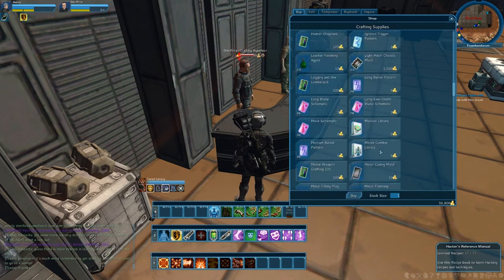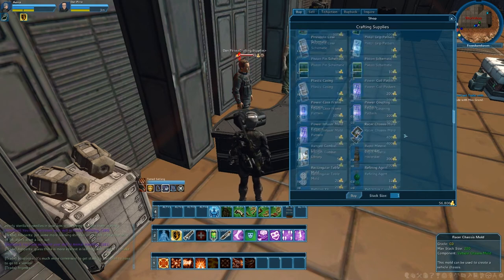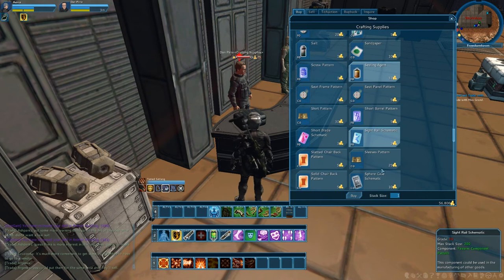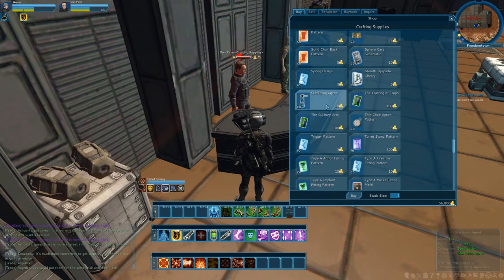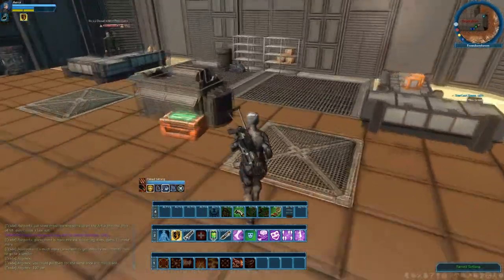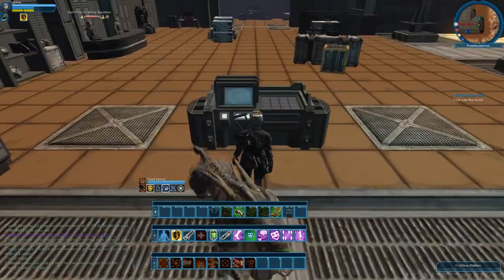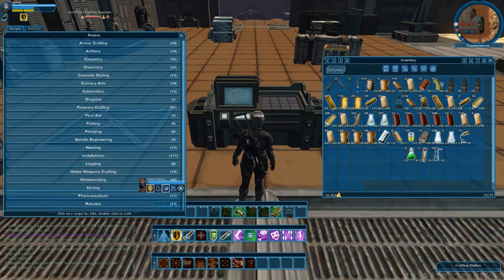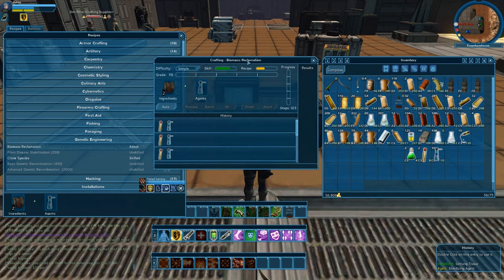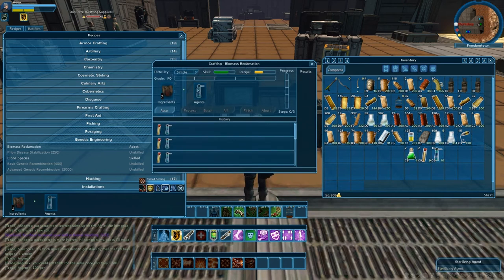So basically we go down and as you can see there are so many agents — refining agents, salt, sandpaper, and whatnot. But what we want is sterilization agents. I bought 10 and they're 10 gold each, so that's 100 gold. Once you've got your sterilization agents, or whatever you needed to buy, we go here and we'll double-click — double left click — and you'll have this window that pops up.